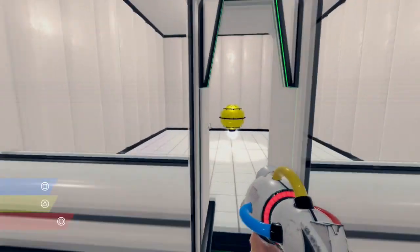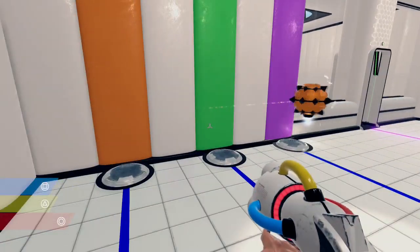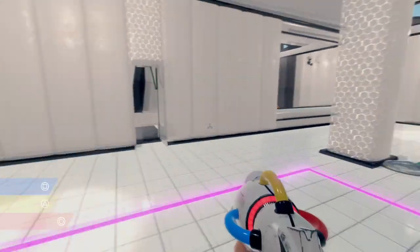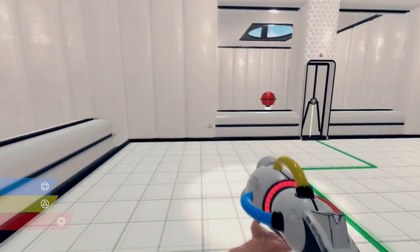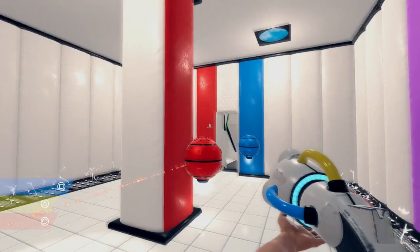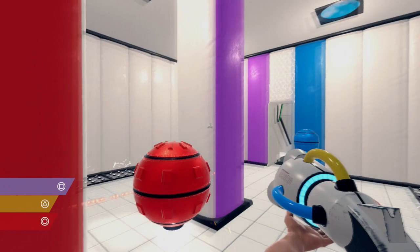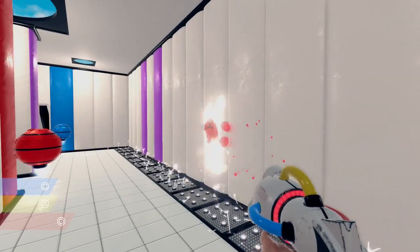Chromagun offers eight progressively challenging test chambers to play through, each of which bring a new puzzle mechanic to learn. These can range from hostile robots to electrified flooring. It's the manipulating of various robots that provides the real challenge, and coupled with various environmental hazards, you're provided with real thought-provoking scenarios to solve.